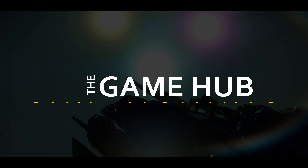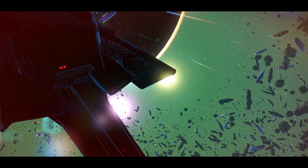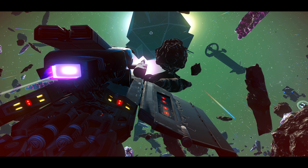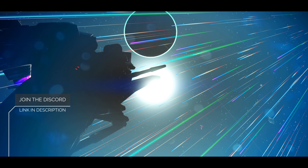Welcome back to the Game Hub for yet another sentinel ship hunting video. Today I'm bringing you 15 new exclusive sentinel ships. All of these sentinel ships were found within the Euclid galaxy, which is the first galaxy in this game, so make sure you're there before you jump into any portals. Now we have some absolute bangers today — all these ships are based on the supercharge slot placement, not the class.